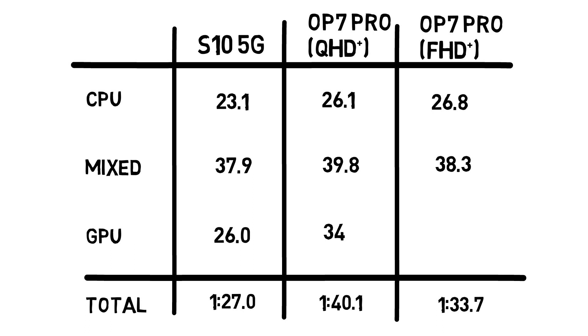The big difference comes in the GPU tests. The OnePlus 7 Pro running in Quad HD finished in 34.1 seconds — lots more pixels being pushed there. The OnePlus 7 Pro in Full HD came in at 28.5 seconds, 2.5 seconds quicker. The S10 5G was able to complete that GPU test even though it was also in Full HD mode. When you add all that together, the S10 5G is the clear winner.